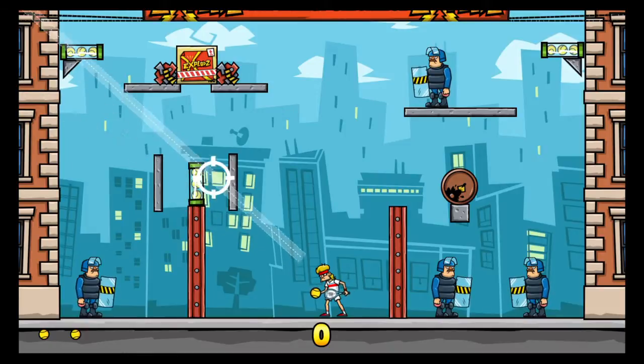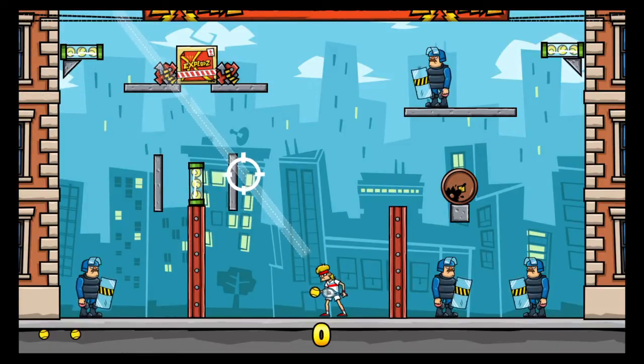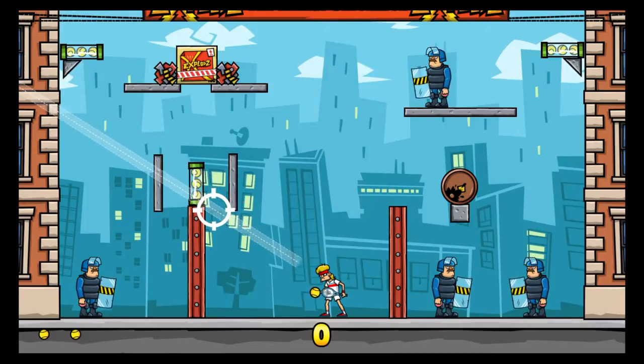You're supposed to blow these tennis balls up, but I've accidentally hit this pillar right here and also got it without ever even blowing up the tennis balls. So what you're going to want to do is just serve right underneath that block.